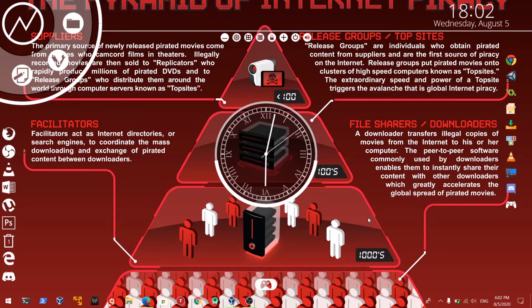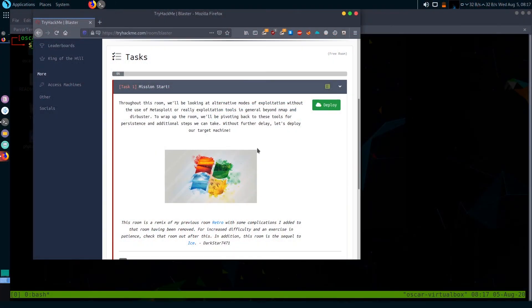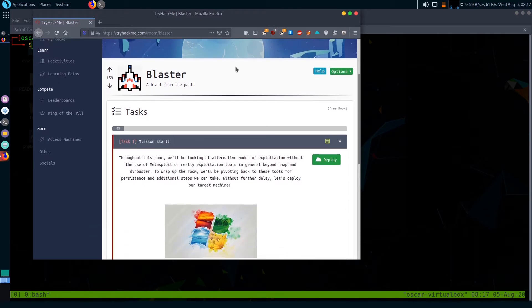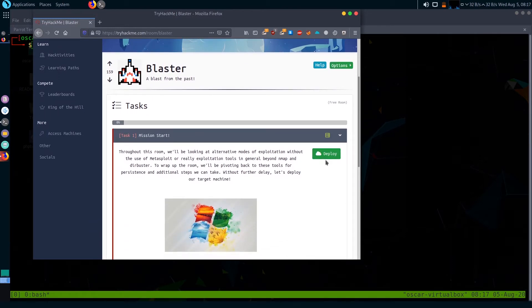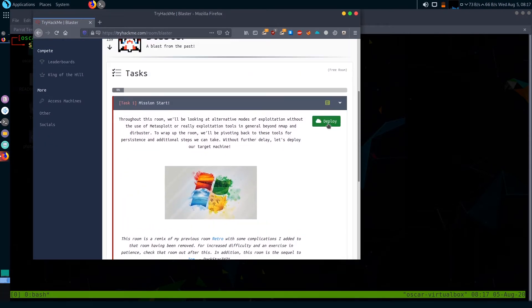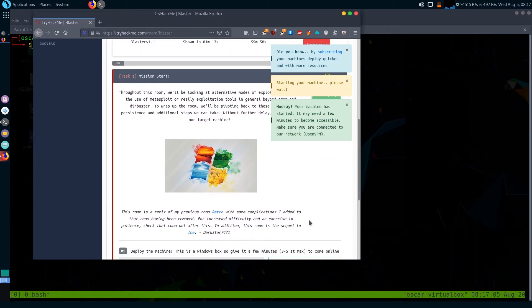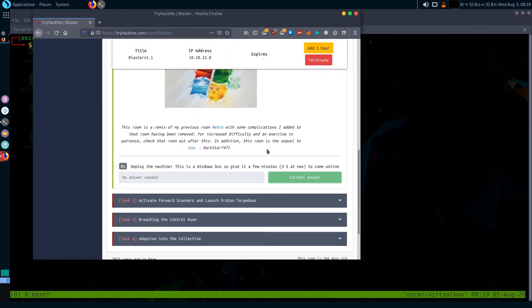Hello guys, welcome to the channel, the MSLent Hacker. Today I'm going to solve the box Blaster from TryHackMe. Before getting to the walkthrough, please don't forget to subscribe to the channel and hit the bell icon. Here is the room Blaster — let's open the site TryHackMe room Blaster. I'm going to solve the tasks one after another, starting from the first one. The machine is deployed and we got our IP.